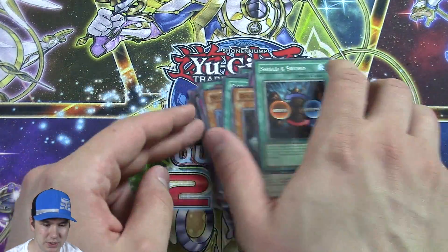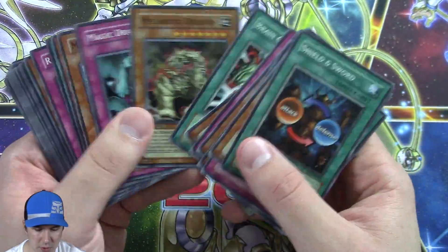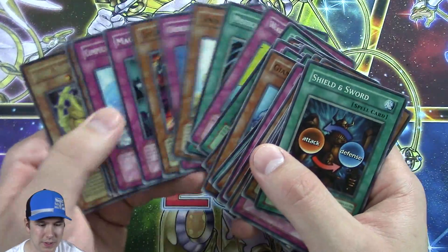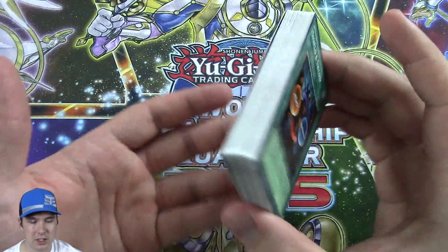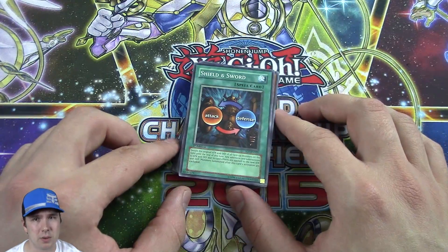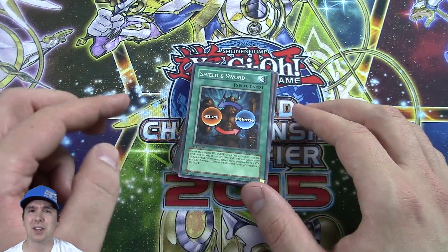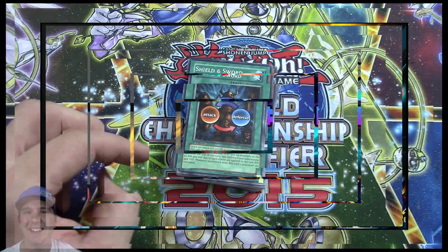Another Shield and Sword, so yeah overall this is a really good structure deck. The Compulsory Evacuation Devices are great, and maybe one of these days they'll bump Compulsory up to two. I think that'd be a really good thing — it's a really good card overall and would give the game some good diversity. Thank you so much for watching. If you enjoyed this video, please post a comment below, like and subscribe for more, and check out my other videos.